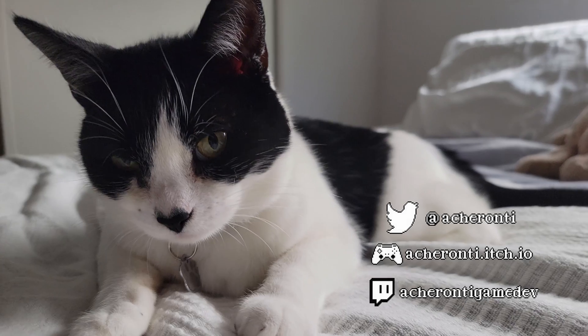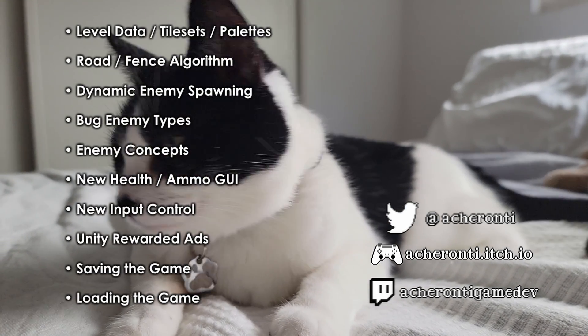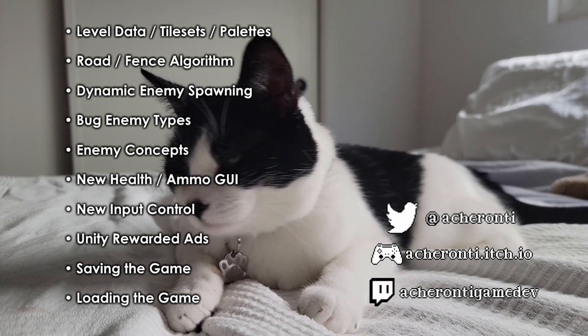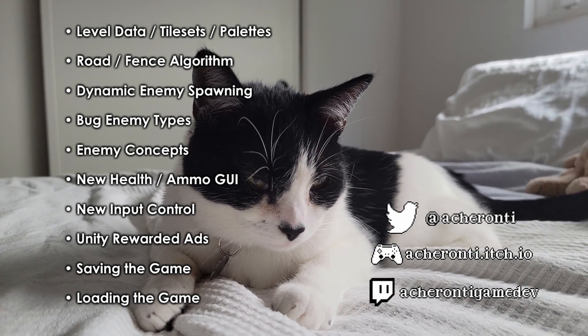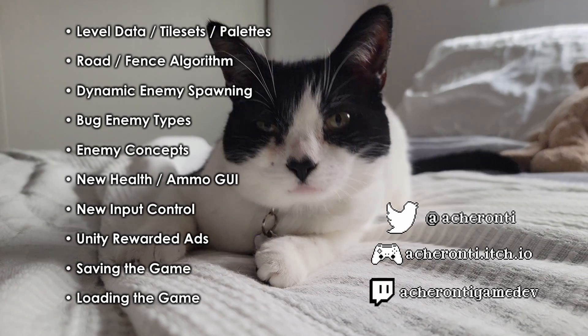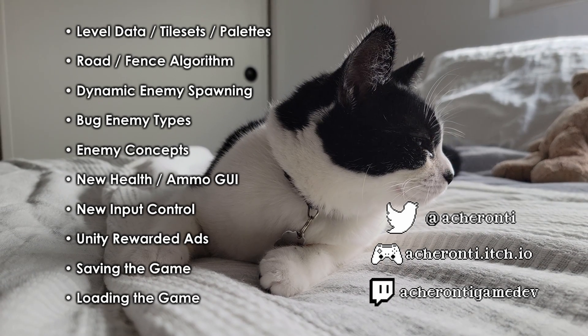We're two and a half months in and nearing my deadline. I decided to push my release date to the end of November — I wanted to release by Halloween, but the game didn't have enough content or juice. Now that the foundation is built, I can focus on adding content like more enemies, upgrades, and music. Ideally I'd like to be pencils down by mid-November and work on publishing to the Play Store. Thanks for watching and keep making games.